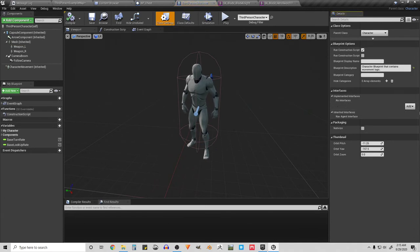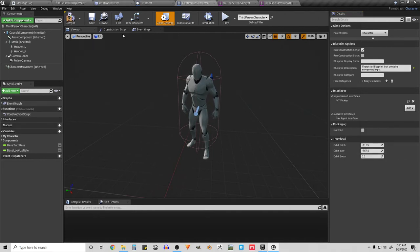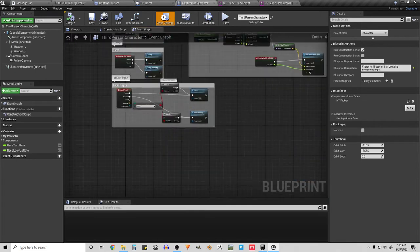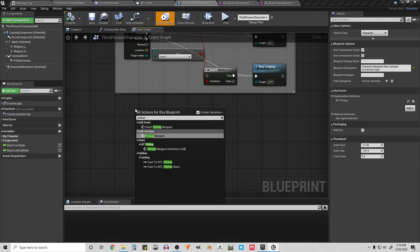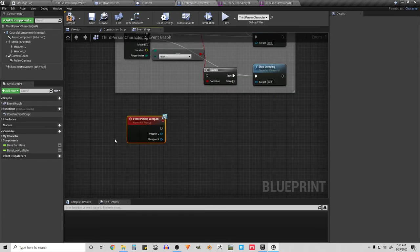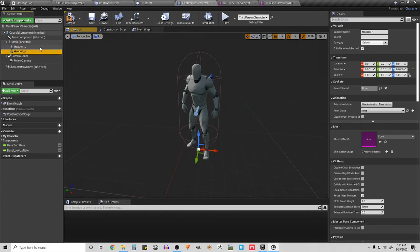The player needs to have the interface implemented, so I'll add Int_PickUp to the character. Back in the character's Event Graph, we need to handle what happens when it receives that envelope with the two swords. The interface message is called PickUpWeapon, so this event fires when the character receives that message. Opening the envelope gives us a left-hand weapon and a right-hand weapon.